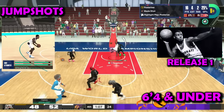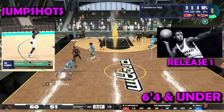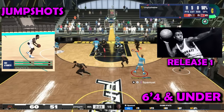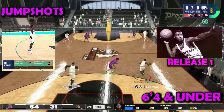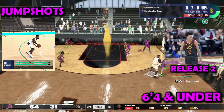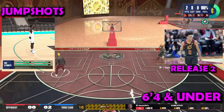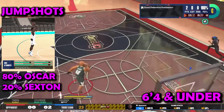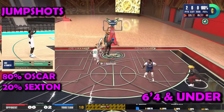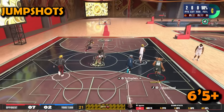The second jump shot for small guards — my favorite by far — is also Curry base. First release is Oscar Robertson, which helps you understand when to release the ball. If you're having trouble timing your jump shot, use Oscar Robertson. Second release is Con Section, which was suggested to me and is amazing. The blending is 80 Oscar Robertson and 20 Con Section. I suggest you try this one first.